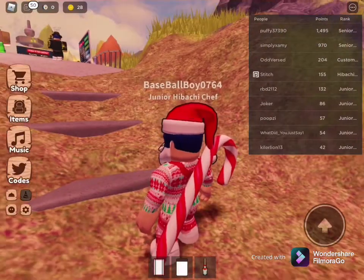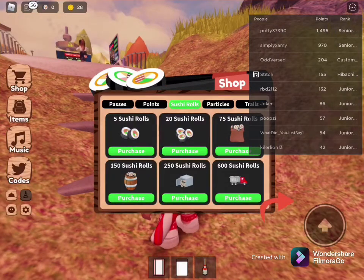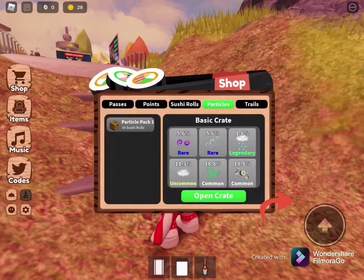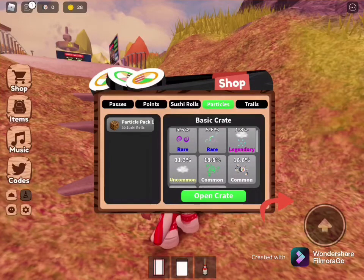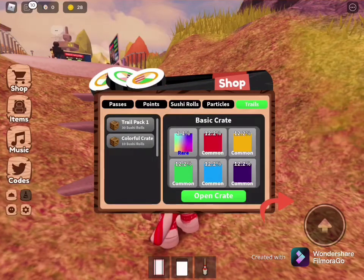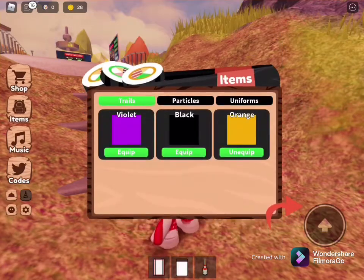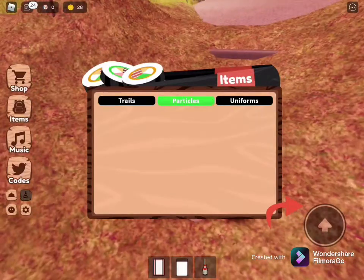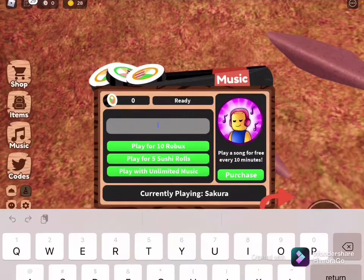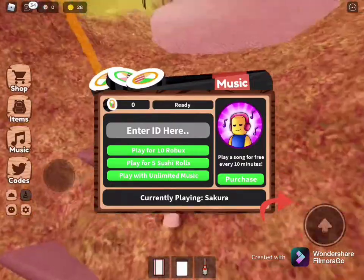Let me show you guys all the side buttons. So here's the shop — here you can buy passes, points, sushi rolls, particles, and trails. The particles you can buy with your sushi. You'll get one sushi every minute or two. You can buy all kinds of these. I have zero because I bought stuff. And then here you can get some trails — trail pack one, a colorful trail, or colorful crate. These are pretty cool. Here's your items: I have violet, black, and orange for my trails. I don't have any particles or uniforms. I'll show you guys what the uniforms are in a few minutes. Here is the music — you can enter a music ID, and then it costs five sushi rolls, ten Robux, or play with unlimited music.